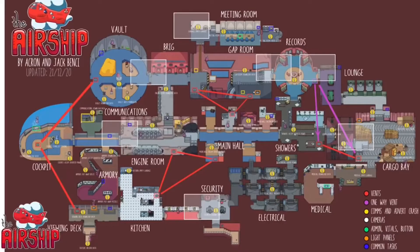The last thing is the vents. For the first vents, it's the cockpit, vault, and viewing deck — that is not a triangle vent because once you go into the vault, you can only vent to the cockpit. From the kitchen, engine room, and main hall, it was all a triangle, so you can connect those. Same for the gap room. For records, showers, and cargo bay — records is a one-way vent, meaning only showers and cargo bay connect. Once you vent through records to one of those rooms, you can't go back, and that's what one-way means.